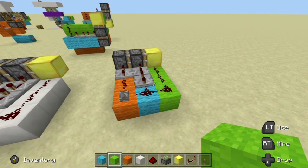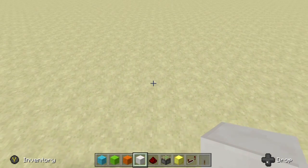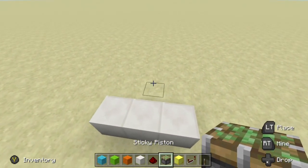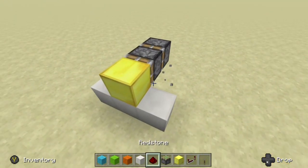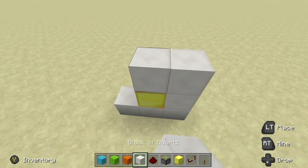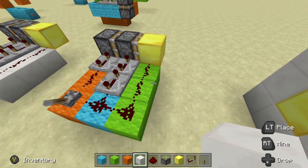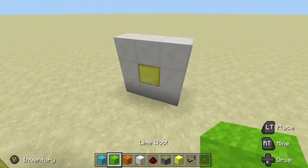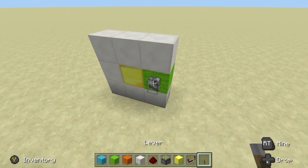Now that we have that established, let's go ahead and make a quick build with this horizontal double piston extender. I want to come over here and make a three wide wall, set up our double piston extender right here, break that, and then finish the rest of our wall. Green will represent zero, which will always run into the block here, so we can go ahead and put a green block right there — and this is where our power source is going to be.